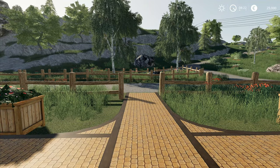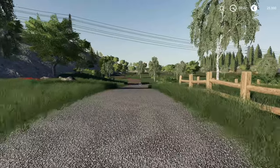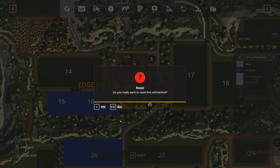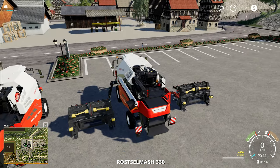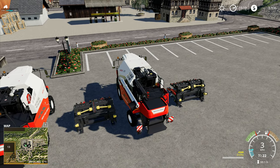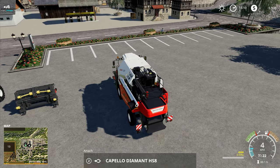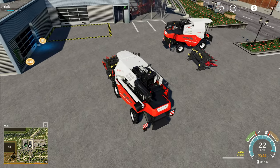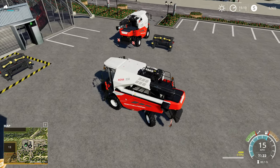Welcome back to Farming Simulator 19 on the Hagenstead map. We need to reset some headers to the shop and go with the small headers. One of them is leased and just needs to be returned, while the other we bought at 45 grand — so we can sell that one back. That should give us enough money to at least lease the two corn headers we need.